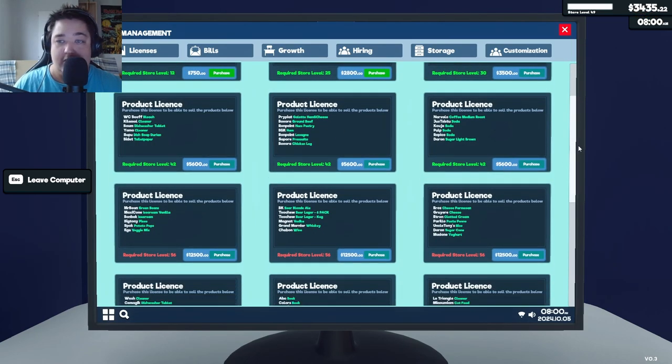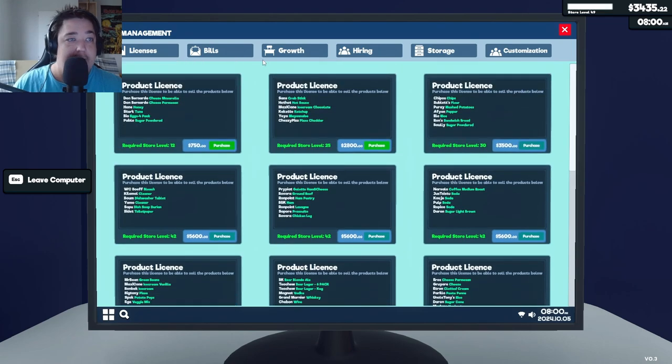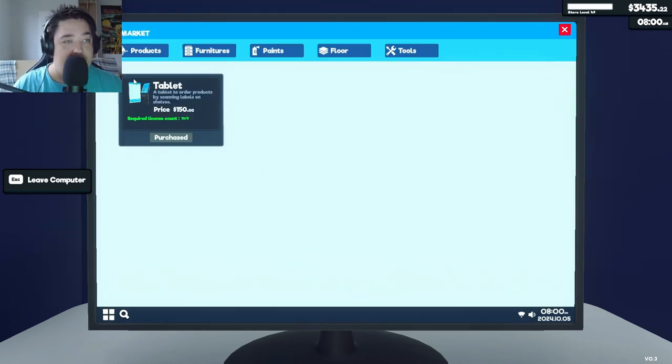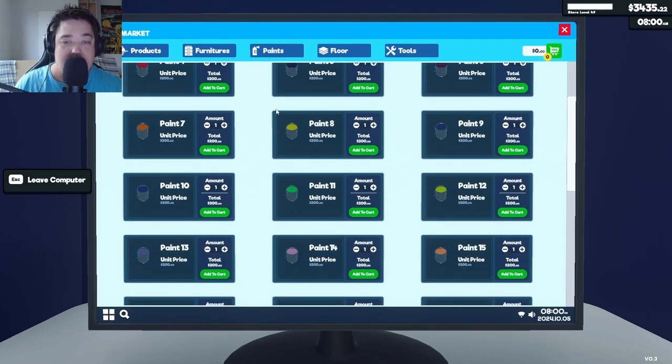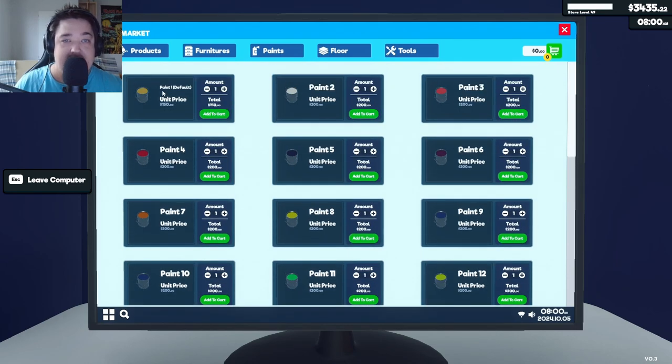Is there a new license? Maybe. First we should do this objective first — market paints. What color should we do? What color is cool? Not the default.